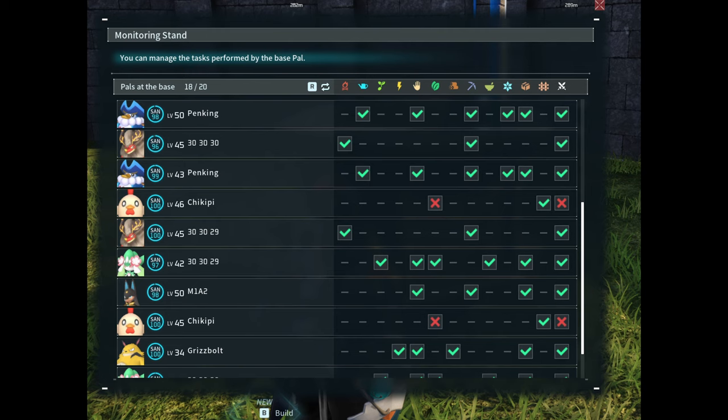On the side we see a bunch of different pals — it looks like pals at the base. Then it shows a number 18 out of 20. Next to that we see all the base skills that all the pals have, and there are checkmarks and X's. So it looks like you can turn off certain things like planting, mining, and over on the far right it looks like attack — so you can stop pals that you don't want from attacking.